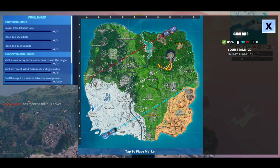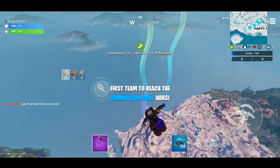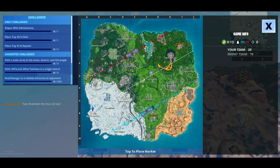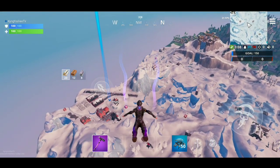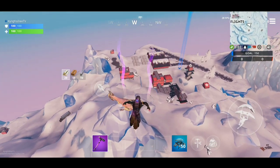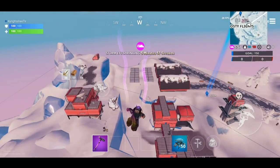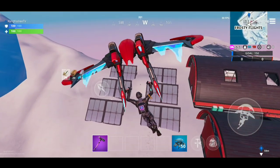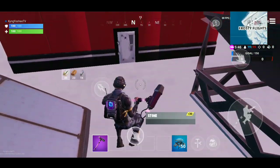The first one will be the snow one, which is over here in Frosty Flights. This will be the first solar array, located in Frosty Flights at H8 on the Fortnite map. Now you can do these in whatever order you prefer, but the solar arrays will look just like this — a solar camera sticking out of the ground. That's one solar array, mates.